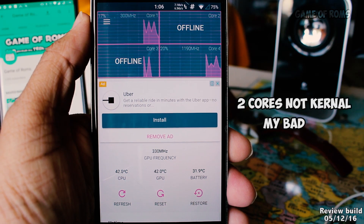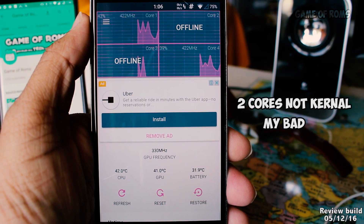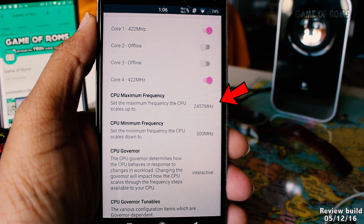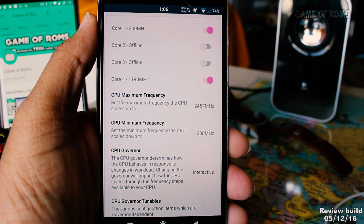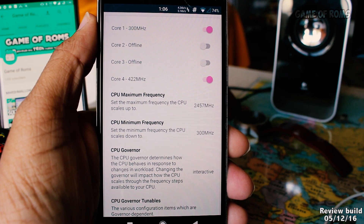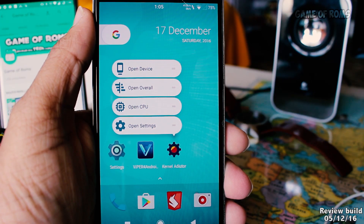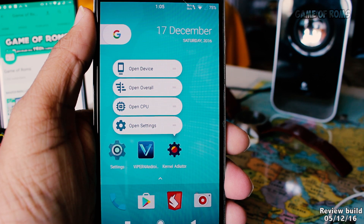It's using two kernels offline most of the time, even though the CPU frequency is not underclocked and is set to maximum frequency. That's the reason for good battery life. Compared to Resurrection Remix, I got around four hours of screen-on time.